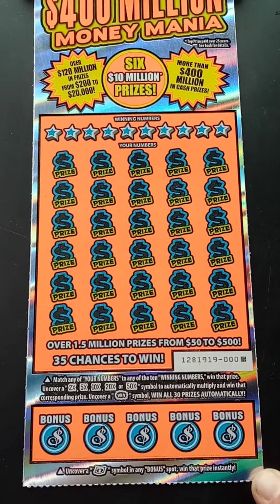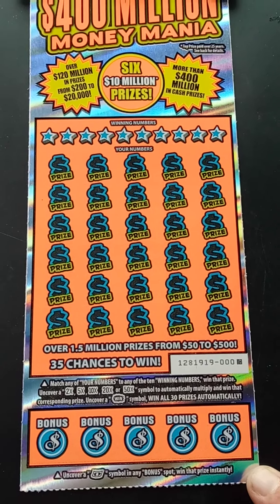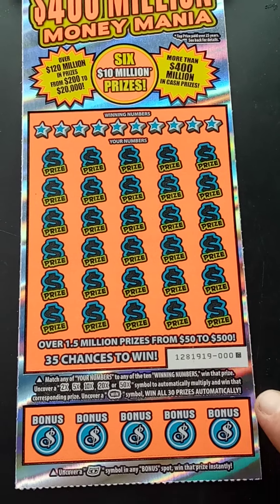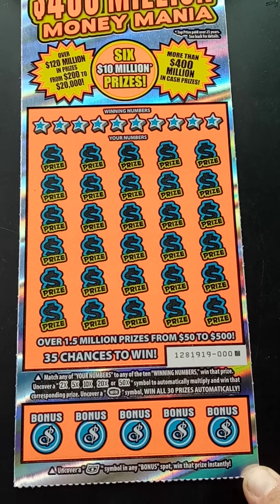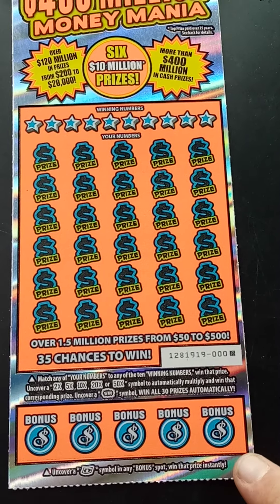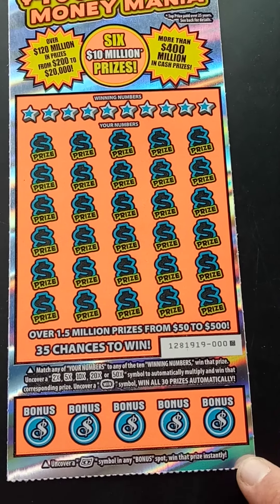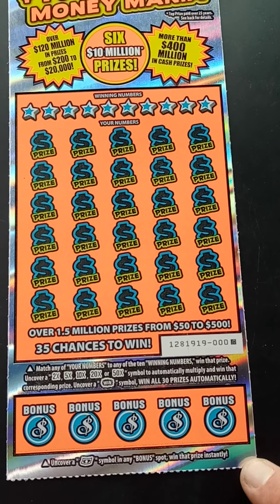So hopefully we get lucky today. I was able to find this ticket right here at a Chevron here where I live in Northern California, folks. 400 million money mania. Ticket zero. So the way you play this game, match your numbers to the winning numbers. Uncover a 2x up to a 50x multiplier. Win symbol to win all 30 prizes automatically down on the bottom. You got 5 bonus spots.